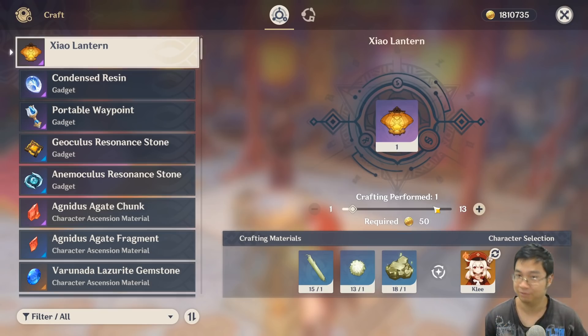Welcome everyone. Today we'll have a great video on how to get as many shell lanterns as we can with the crafting materials. As you can see, I have gotten about 13 crafting of the shell lanterns within five minutes, and I'll show you guys the method and approach. With the correct method, you're looking at over 100 or 200 shell lanterns a day, and this can be really good.